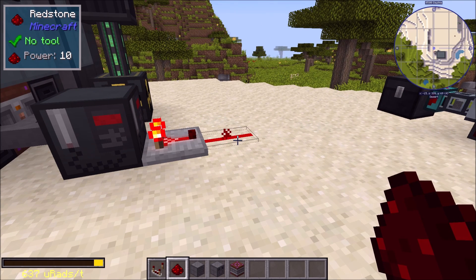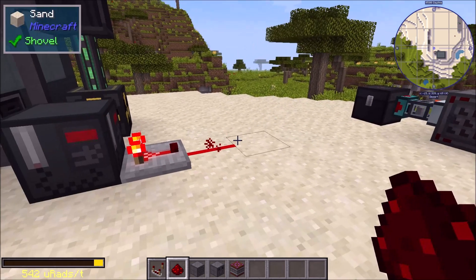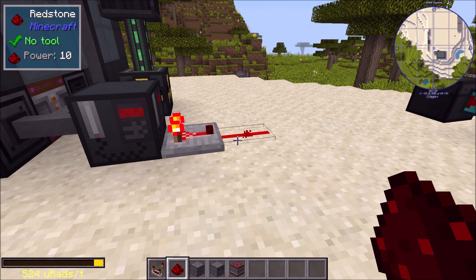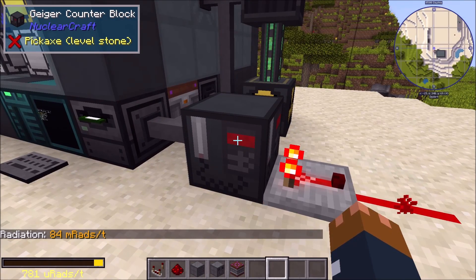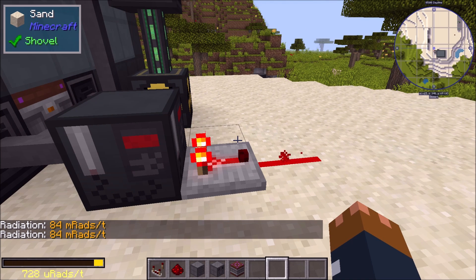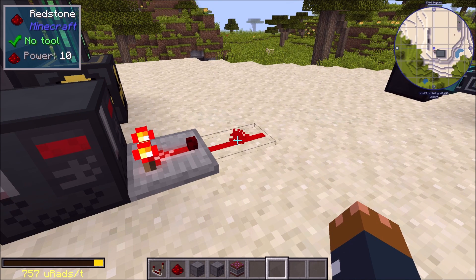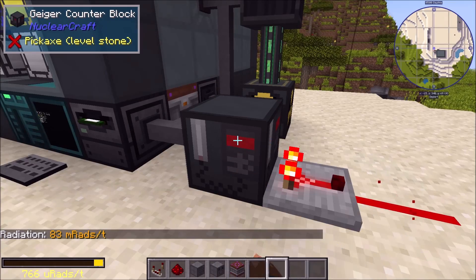Geiger counter blocks will now output a comparator signal with strength relative to the logarithm of the chunk radiation. Because radiation can vary over very different scales, this is a logarithmic output using base-10. By default, the maximum output is redstone power 15 at one kilorad per tick — so above one kilorad per tick it just outputs 15. Working down: kilo is 15, 100 rad is 14, 10 rad is 13, 1 rad is 12, 100 millirad is 11, 10 millirad is 10.